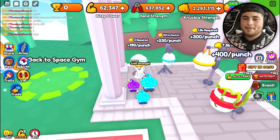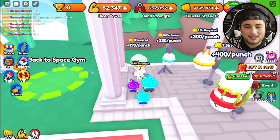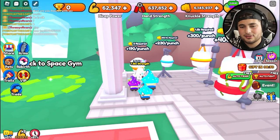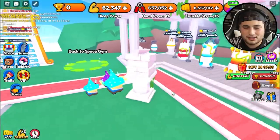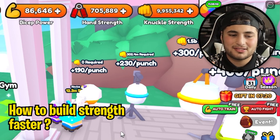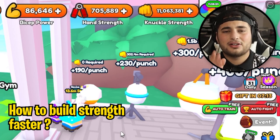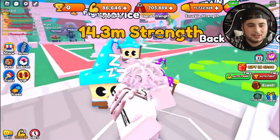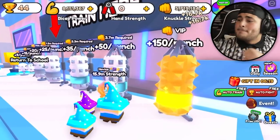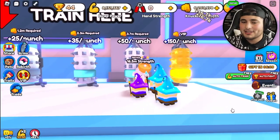What you actually do instead of training in the space gym — which makes no sense — is go into the Greek world. Literally hop on the smallest punching bag and you will print strength. I mean look at this — I've never gained strength faster. That way once I go back to the other one I can upgrade all my stuff. I'm probably getting fifty to a hundred thousand — completely different world, everything is reset. Go into the Greek world, train against the boxers, Hercules, Medusa, Kratos — get your eggs and get out.